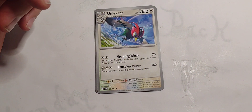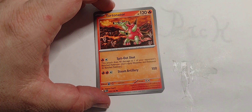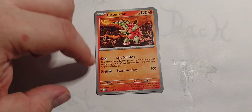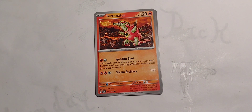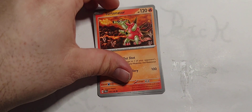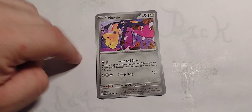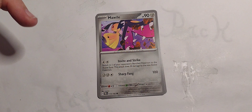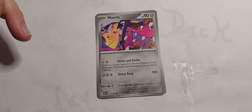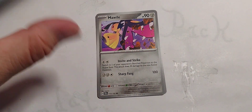Same thing — 180 takes out just about anybody, and Unfezant is colorless so you can throw that one in any deck as well. Mawile is pretty nasty: 40 damage to a bench Pokemon, then 100 damage to the new active. Pay 2 to switch out and deal them damage, then next round hopefully do another 100 damage. Just ching-ching, chomp-chomp.